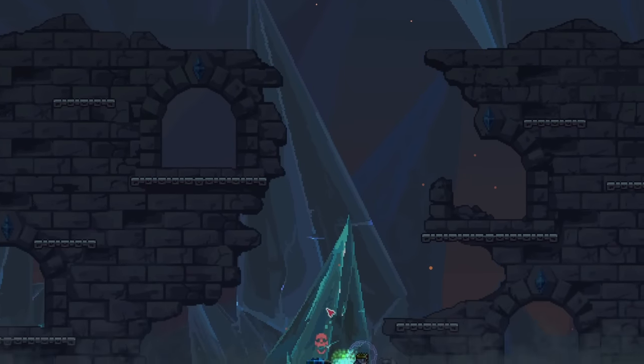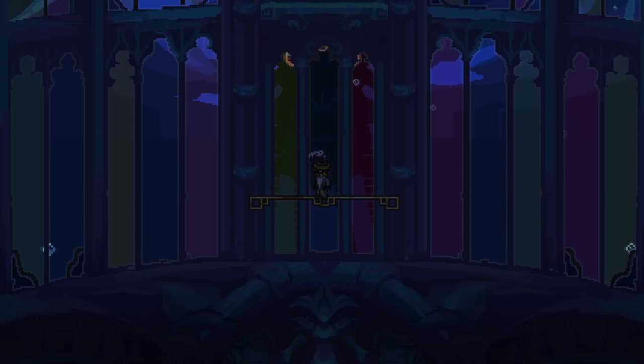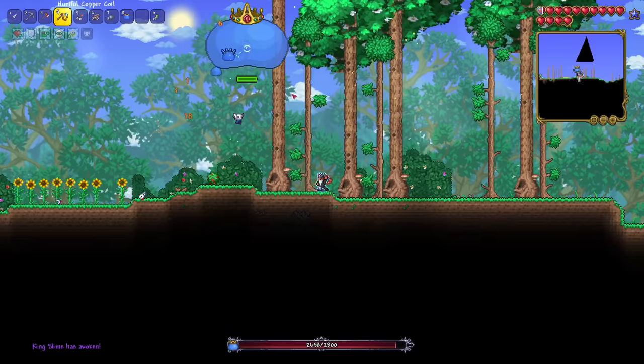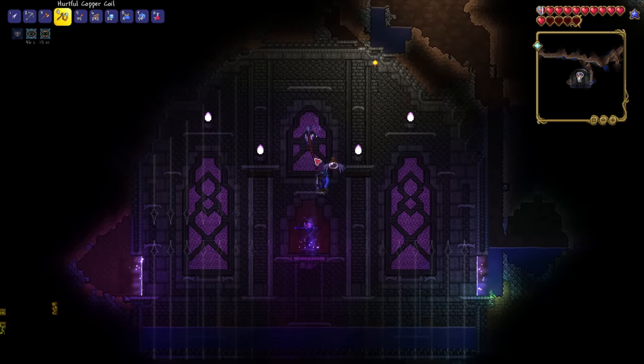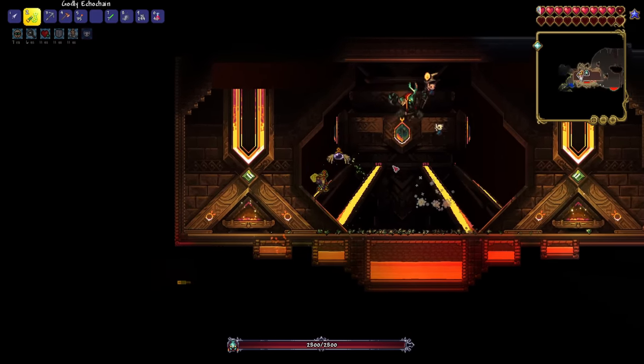Earlier this year we took a look at the first full alpha build of Starlight River and as someone who plays a lot of modded Terraria, so much of it blew my mind. But unfortunately that day one build was full of bugs and since then the developers have released a couple of updates that have added some new weapons to the mod. So today I'm going to be revisiting this mod and figuring out: was it all hype at the time, or does it hold up?